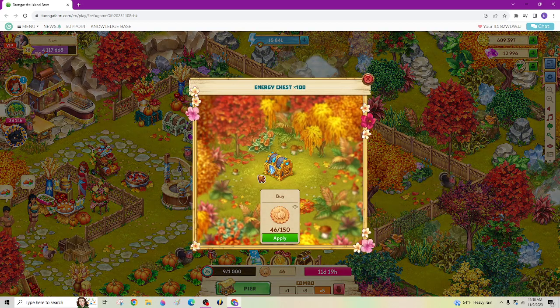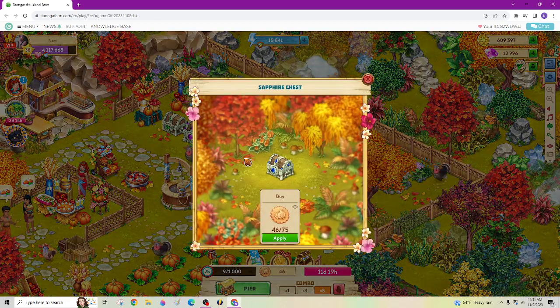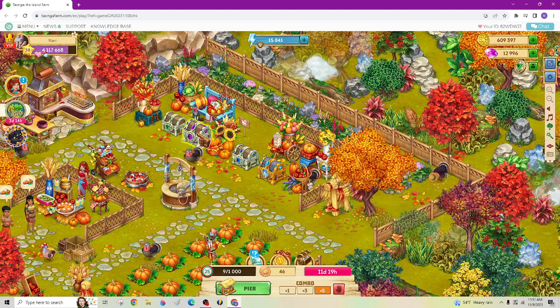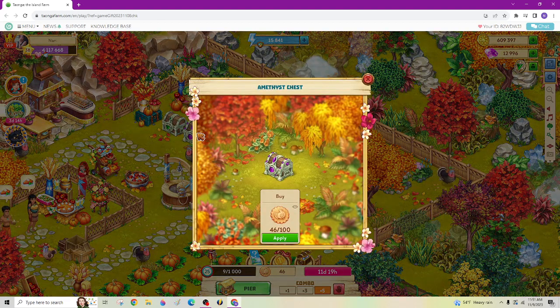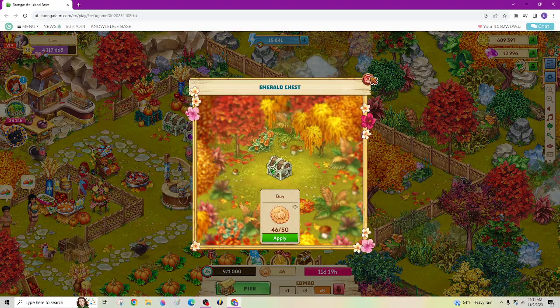The gold energy chest is $150, $75 for the blue, $100 for the amethyst florin, and then $50 for that one.